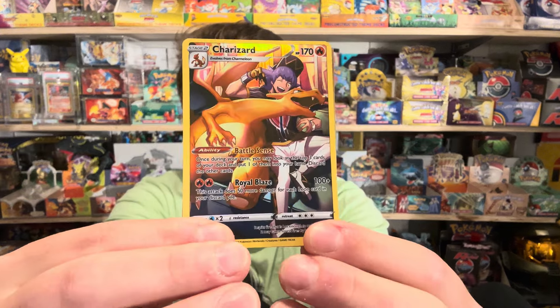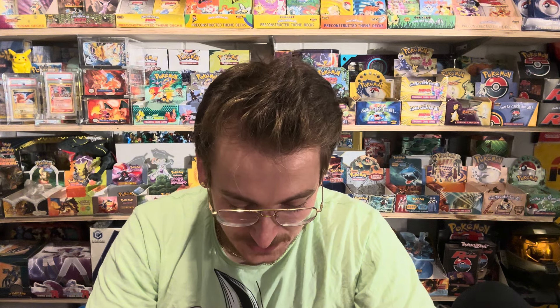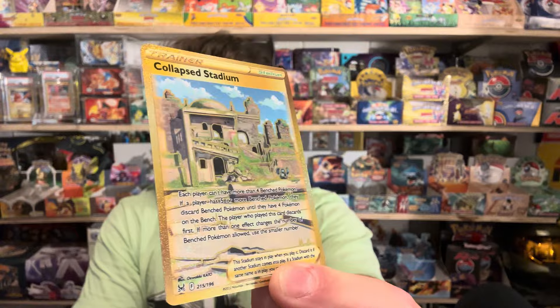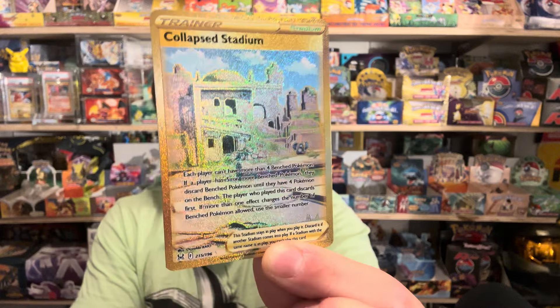Come on, let's go! Oh whoa — let's get it! Collapse Stadium Gold Card! Wow guys, there you have it! We got a Charizard card, we got a V, and we got a Collapse Stadium Gold Card, 215 out of 196. This card is beautiful and I don't own this card yet, so this will actually go towards completing the set. Awesome that we were able to pull nice cards like this out of this box.